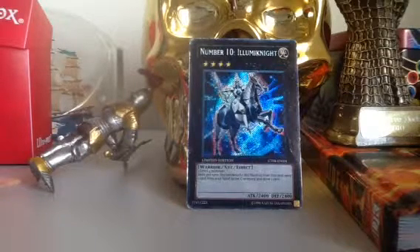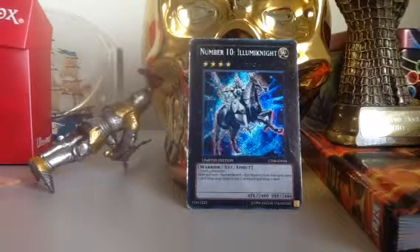He is a light type. He requires four level energies. He's got a short description, so this is going to be like maybe 40 or 50 seconds long. He's a limited edition, which is amazing. He's a warrior slash XYZ slash effect.